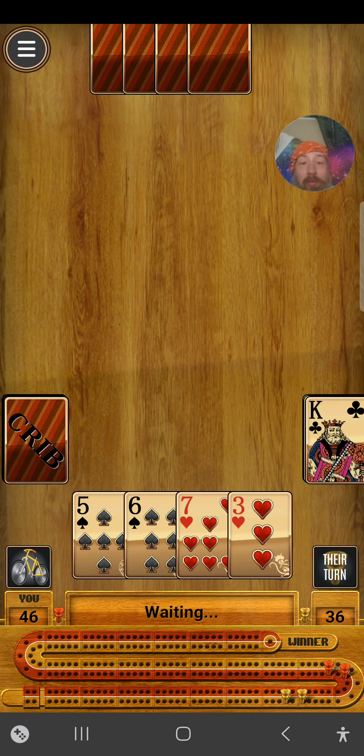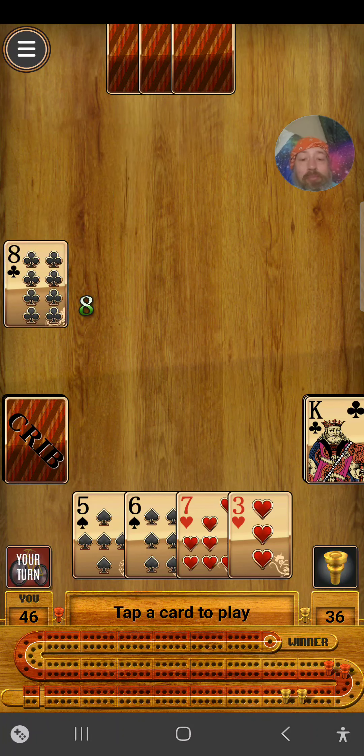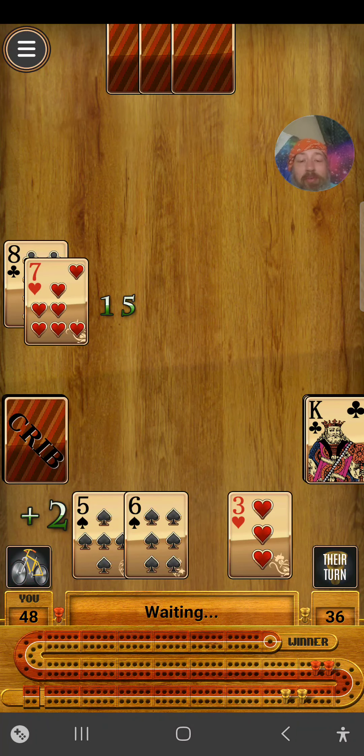Okay, you have to play first. Eight. Okay, fifteen for two. And that's one thing I try and avoid — I try to play a really low number, like below five, so you can't make fifteen on the first play. It's your turn. So if you have a six or a nine, play that, because that'll give you three more points.